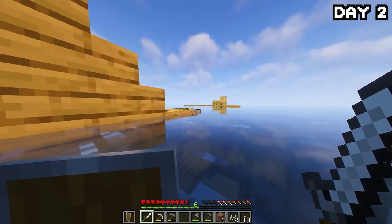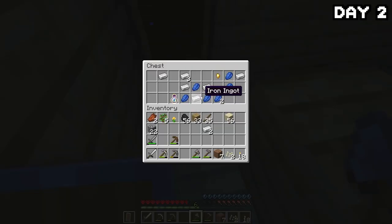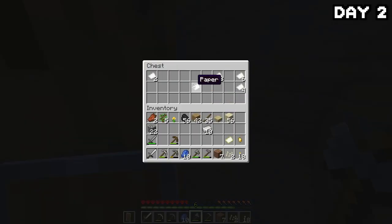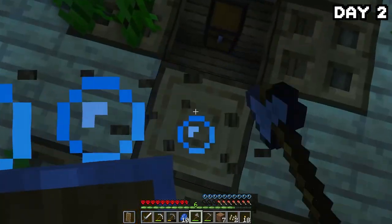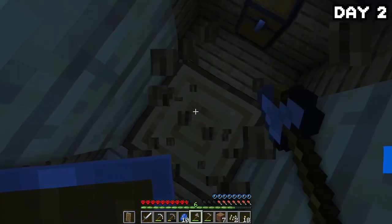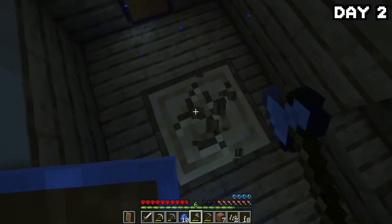I decided to head over to one of the many shipwrecks surrounding my island to see if it had any good loot — and it was a great idea. The loot was pretty good: some iron, lapis, paper, and carrots — a very nice find this early on. I spent a good portion of the day grabbing wood from the boat because I had big plans for this little island and they required a lot of wood, so the more the better.